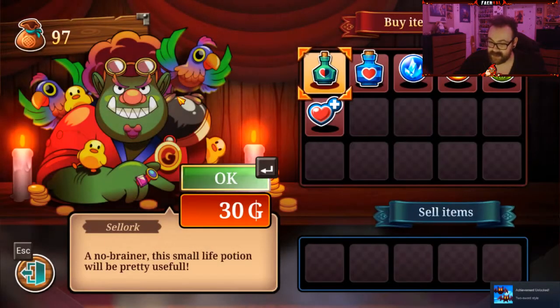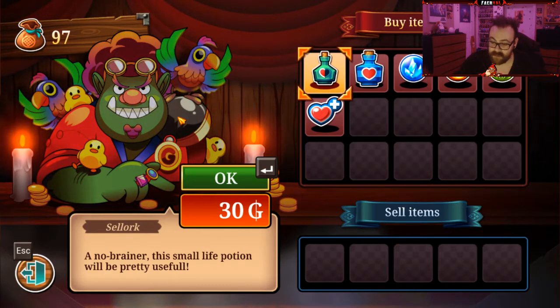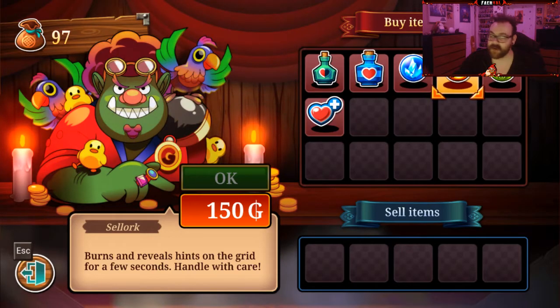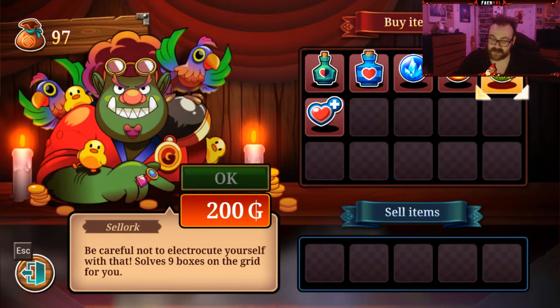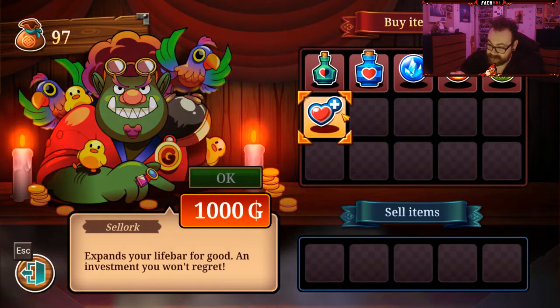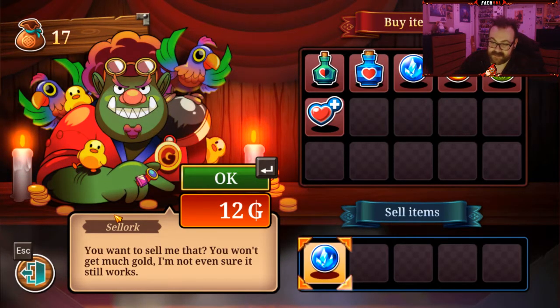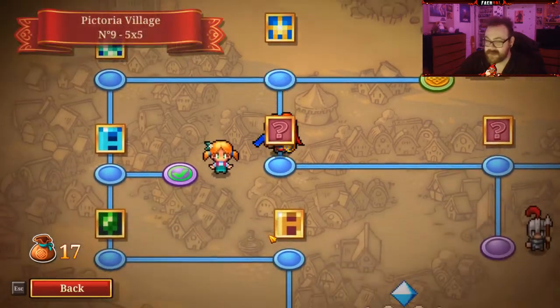Let's see what the shop has in store for us. Look at this man — Selork. 'A no-brainer. This small life potion will be pretty useful.' Yeah, if I'm bad, maybe. Don't need that. 'Something to calm down the worst creatures — they will be frozen for a moment.' 'Burn and reveals hints on the grids for a few seconds.' Oh cool. 'Be careful not to electrocute yourself with this. Solves 9 boxes on the grid for you.' Some of this seems pretty good. Let's pick up the ice ball and bid this man adieu. This dude is covered with birds — I don't understand if that's a reference to something.